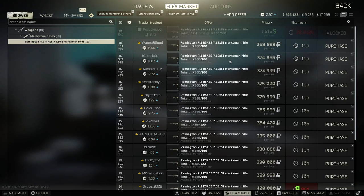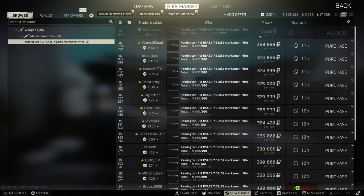When it comes to getting your hands on the weapon, you can pay 369,000 rubles around there, or you can buy it for $1,515 if you have Peacekeeper Level 4. You also have the option to barter with the Peacekeeper for the weapon if you have enough dog tags to do so.